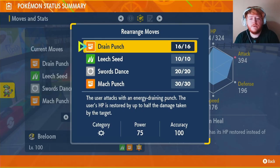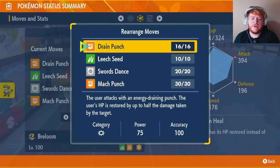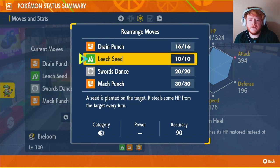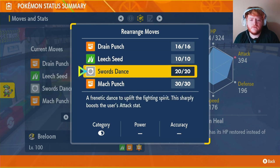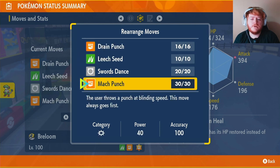Let's go over the moves. We have Drain Punch, Leech Seed, Swords Dance, and Mach Punch. Drain Punch is going to be our main move - it does all our damage and we recover a lot from it. Leech Seed we use at the start of every raid, giving us HP back every single turn. Swords Dance ups our attack which makes Drain Punch do more damage. Mach Punch is just an extra move - if we're ever about to die, which is unlikely, we can use it to get one step closer to our Terastallization.